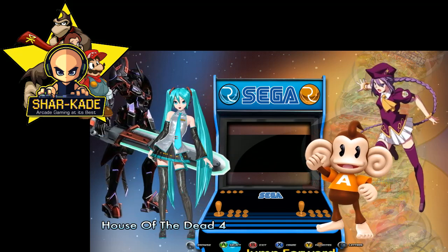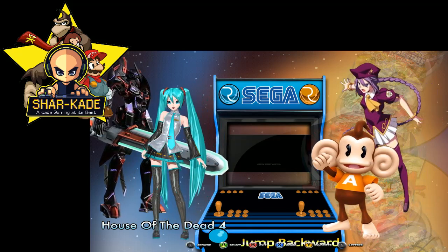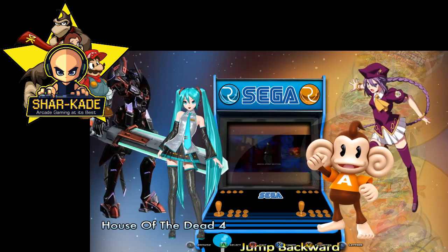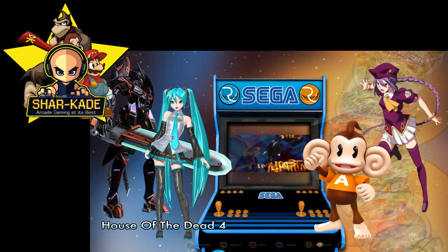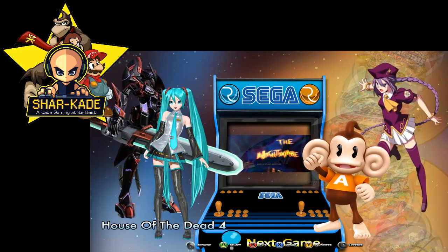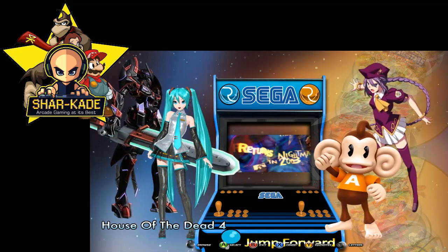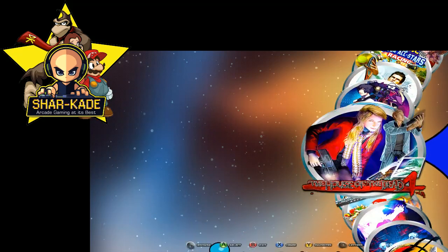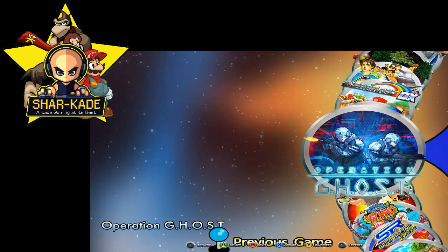I don't know what that is — if it's an input profile not being recognized. I've set up all the shooting games with the mouse so that should be ready for the Aimtrak guns, and then I will just configure the shoot buttons and stuff like that for it — I'll set the shoot buttons to the mouse.